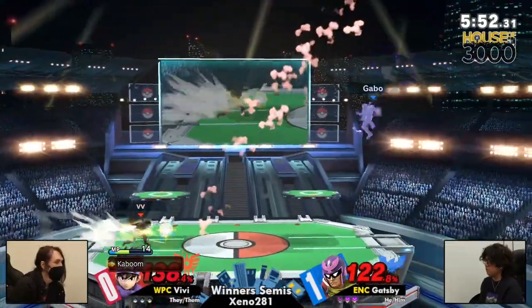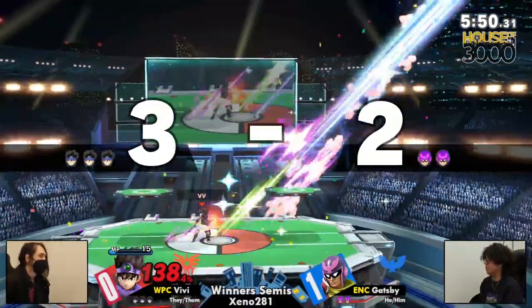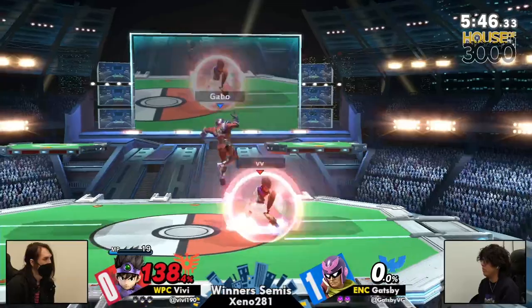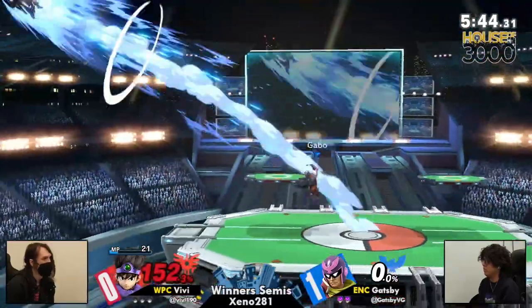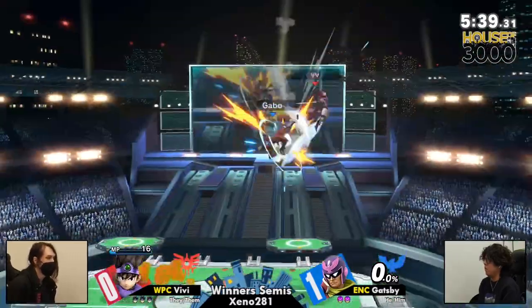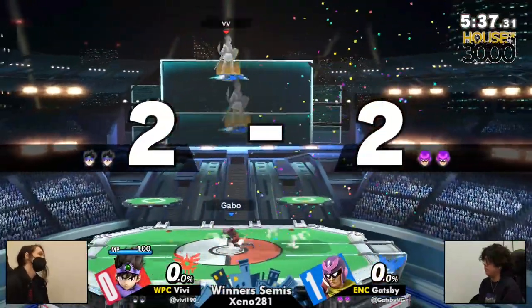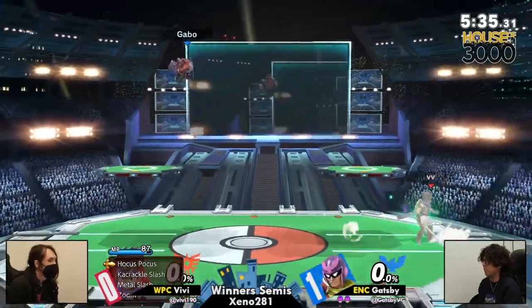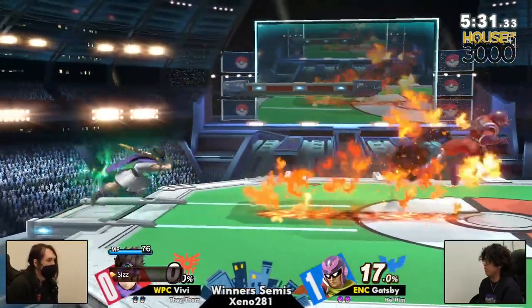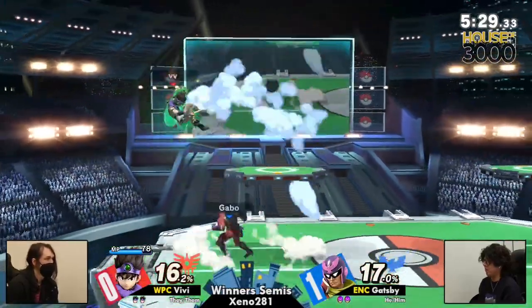Even talking about Gatsby, Vivi has just worked their way back into this game, and the Kaboom's gonna catch the landing. Vivi's Kabooms have been so good all day. One of the best projectiles — you have to be good with it, that's what matters. Gatsby's probably feeling like the best player in the world right now.